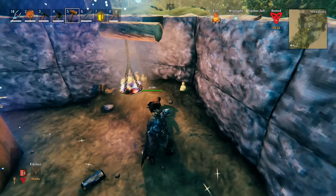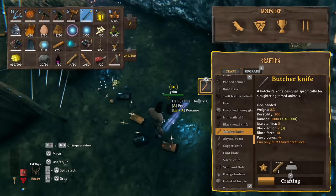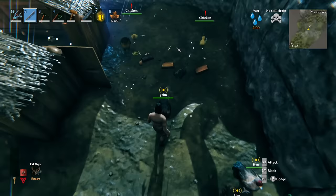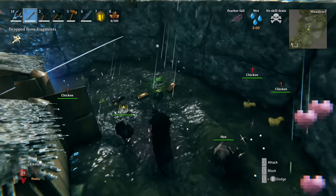I thought about making them free range by building heat sources outside and having the chickens just running around, but it gets too cold, so you do need some sort of roof. You'll need the butcher's knife to go ahead and kill them, and you will get a feather drop as well as a piece of chicken meat. It didn't seem to matter whether I was killing chicks or fully grown chickens — finally a reliable way to quickly get feathers once you've built the farm up.